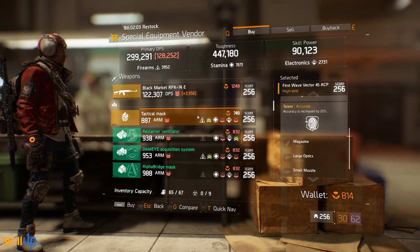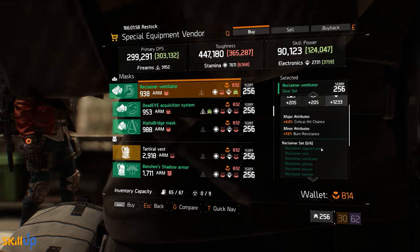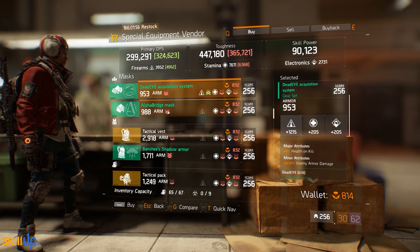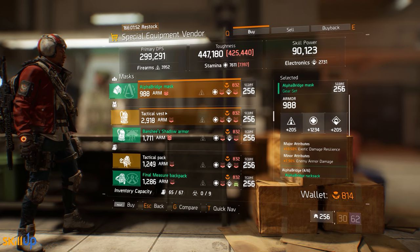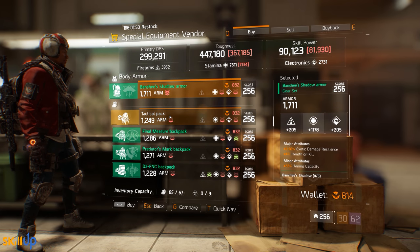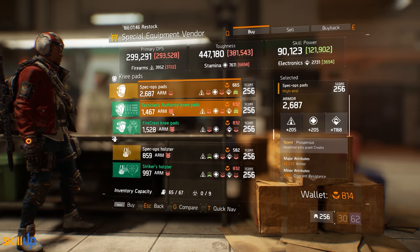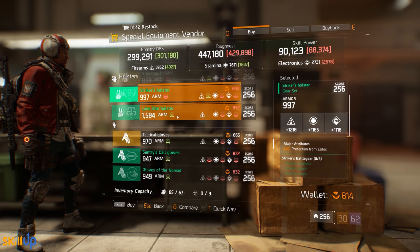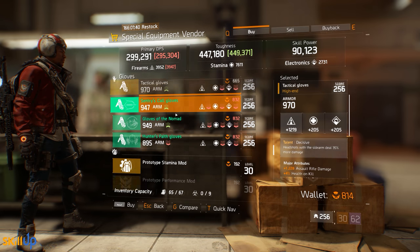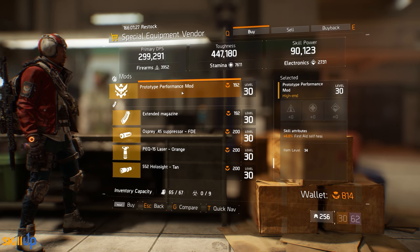As for gear this week, I'm just going to scroll through and show you what's available. A lot of this stuff is going to change considerably when patch 1.6 launches, so my advice is to basically buy what fills your slots. If you need Tactician's Authority knee pads, buy them — don't necessarily look too closely at the rolls because many of these will change.